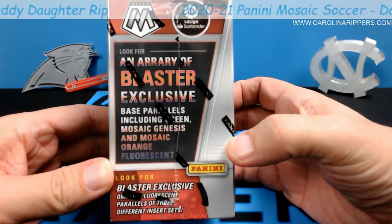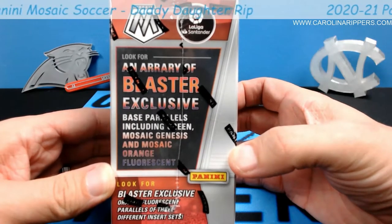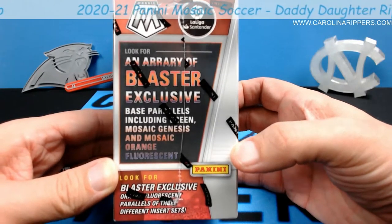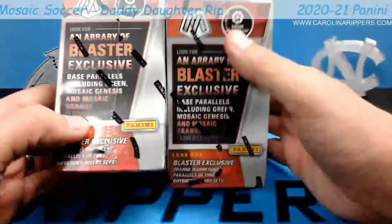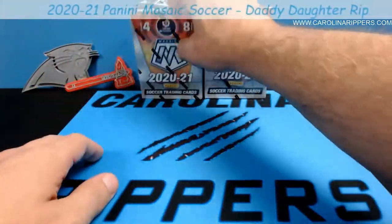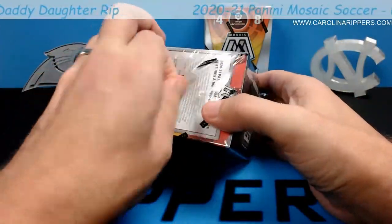An array — what does that say? An array? Is that a typo? Maybe I'm just stupid, I don't know what an array is. I would have thought it's supposed to say 'an array of blaster exclusives.' Base parallels include green Mosaic, Genesis, and Mosaic orange fluorescents. Look for blaster exclusive orange fluorescent parallels of the different insert sets. That's bugging me now — is 'aray' even a word? We're gonna see what an array of blaster exclusives is. All right, eight packs in the box, four cards per pack — that's 32 cards total. Quick math, let's see what we got, Avery.